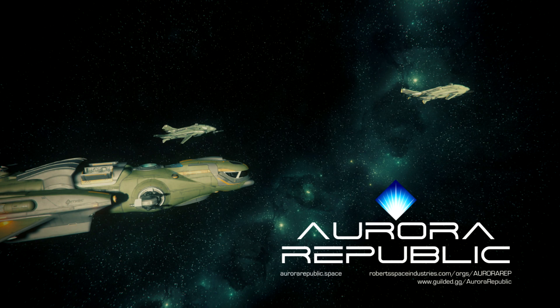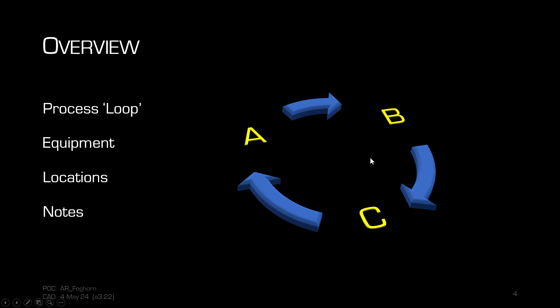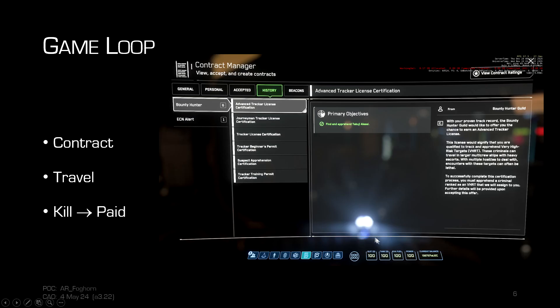Tonight we are continuing on our money-making how-tos here in Star Citizen, and we're going to talk about bounty hunting. The game loop is pretty simple: you take a bounty hunting contract off the contract manager, travel to the location where the bounty is, and then kill them and get paid.